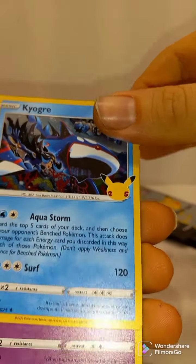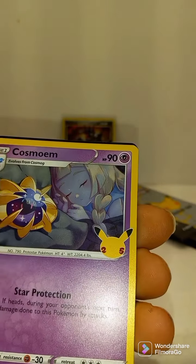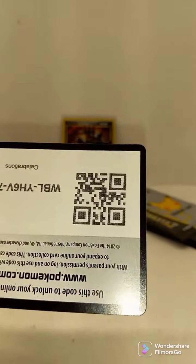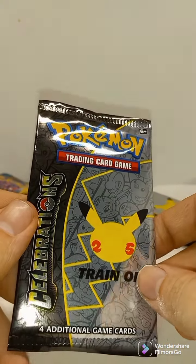Let's see what we get. Xerneas, Cosmoem, Professor's Research. And the next pack, Celebrations.